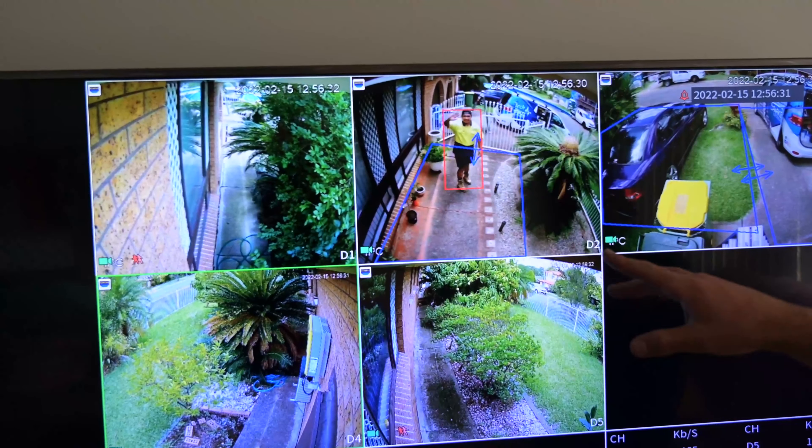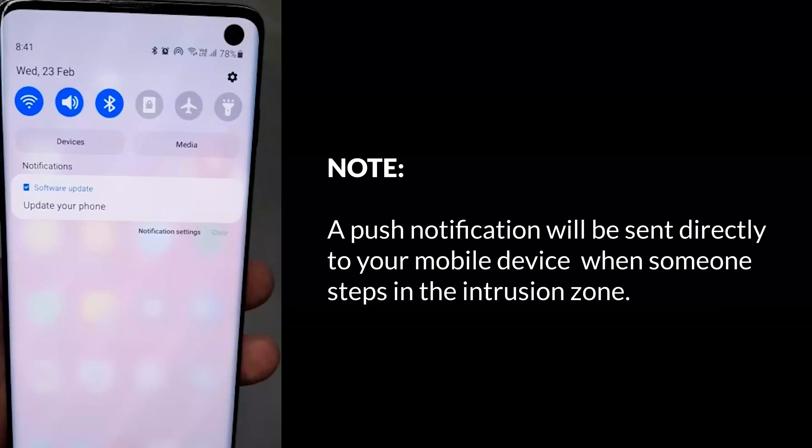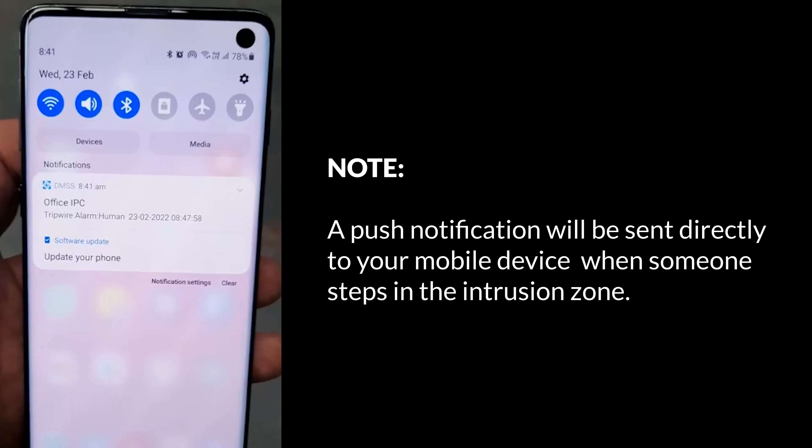Once he triggers the zone, you'll see red and blue flashing on the screen and also red and blue flashing outside. It's a great deterrent — you should think about getting them for your property.